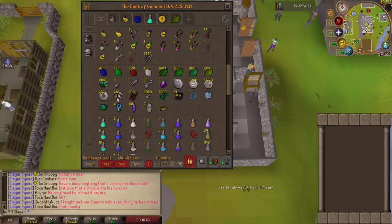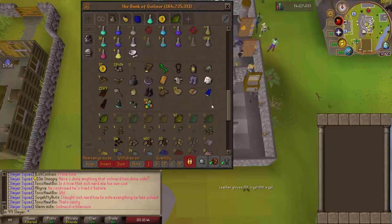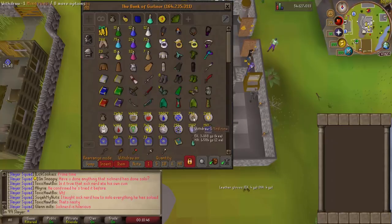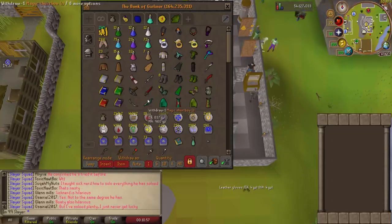This is all the stuff I'm saving up until 99, plus pots and random stuff. That's the bank right now - 164.2 mil, looking pretty good. I'm definitely poised to break 200 mil. Maybe I get lucky and hit 250 mil bank by the time I hit 99 Slayer.